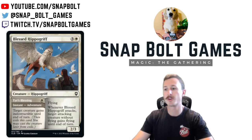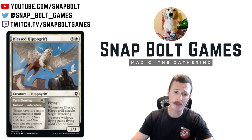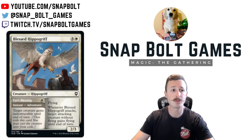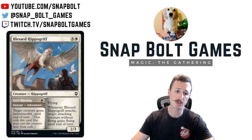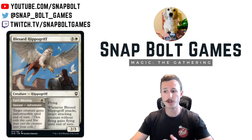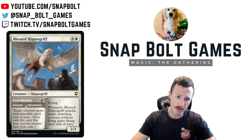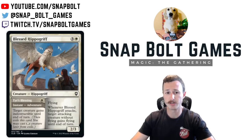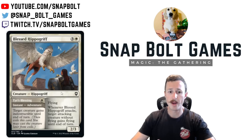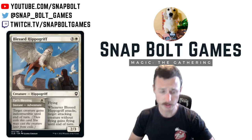So the first card from Baldur's Gate I want to talk about is Blessed Hippogriff. It is a four mana two-three, but there is a cycle of these cards that all have Adventure, and I think they're all pretty powerful. The adventure card is Tyre's Blessing — one white instant, target creature gains indestructible until end of turn. Then you can cast the Blessed Hippogriff, the four mana two-three flying. Whenever Blessed Hippogriff attacks, target attacking creature without flying gains flying until end of turn.